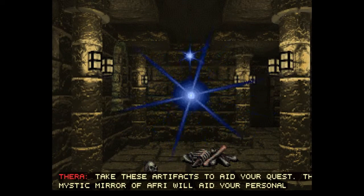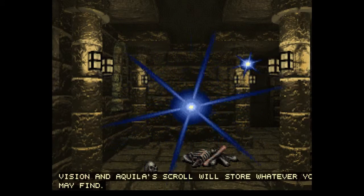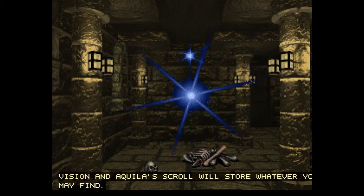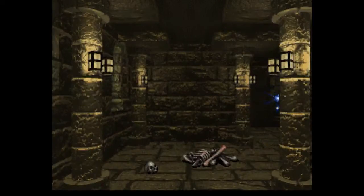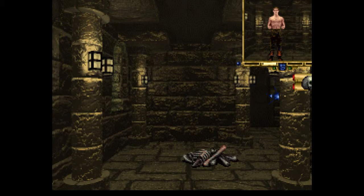Take these artifacts to aid your quest. The Mystic Mirror of Aphri will aid your personal vision. And a keyless scroll will store whatever you may find. Alright, so this is how it looks. It's not really a point and click — you move around in fixed paces. I'm just pressing the up arrow and the down arrow, the WASD stuff once, and it's pretty straightforward as far as the movement goes. You can pick up these items and I can place them in this scroll over here which kind of stores all my items.